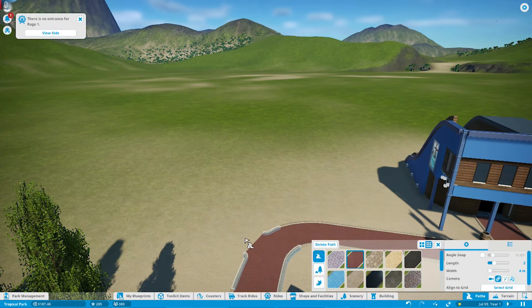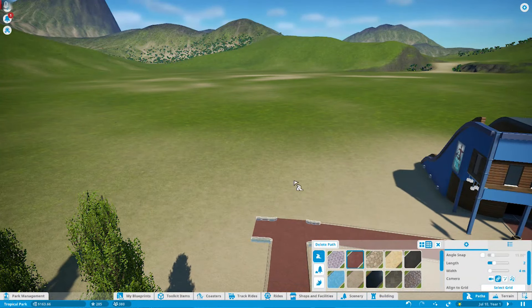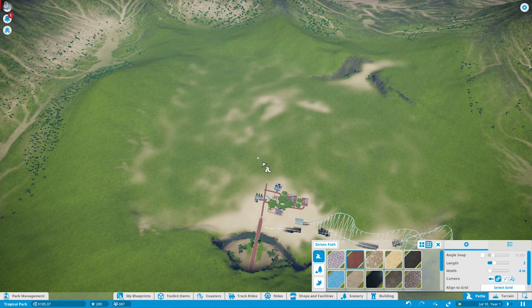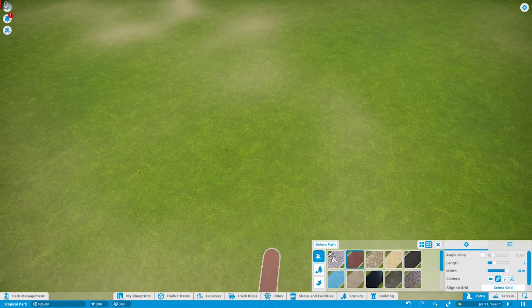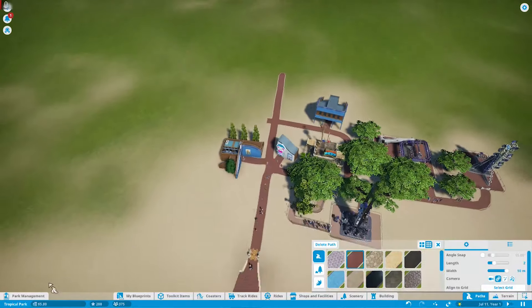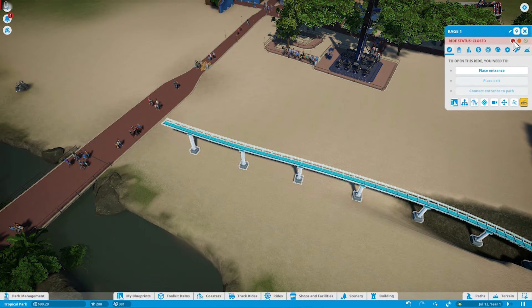We're going to build that pavilion I was talking about, so we'll delete that and make this a straight shot. I don't like the little curved bits here. Let's go like this — I think right there would be good. We'll go up a little bit more and make it really wide. Oh crap, this costs a lot of money — maybe we don't do that today.